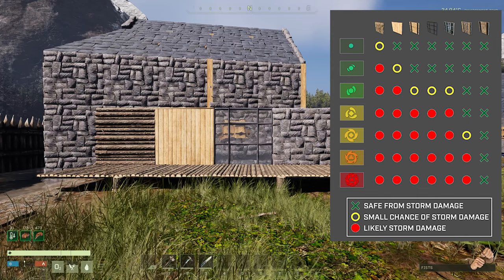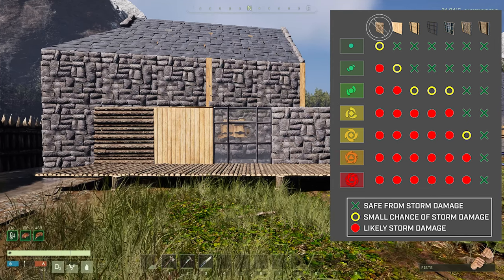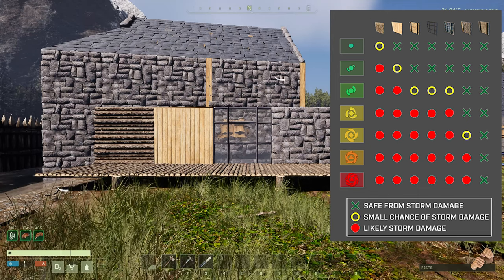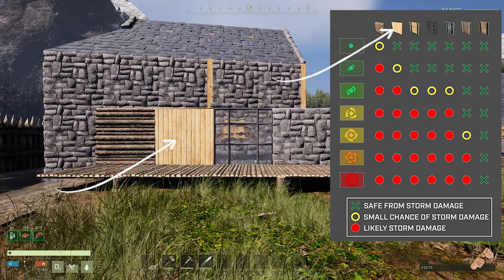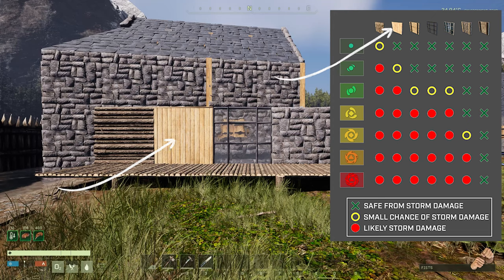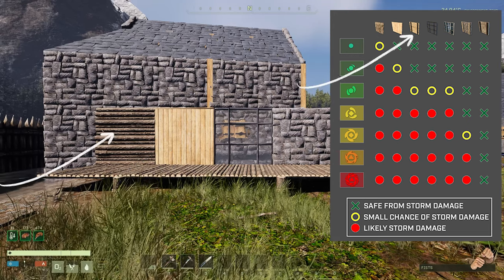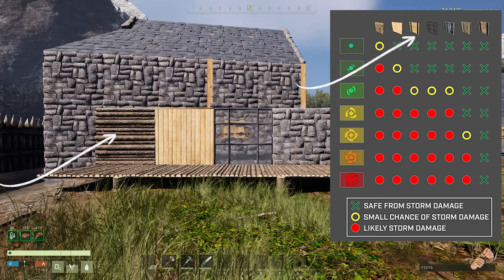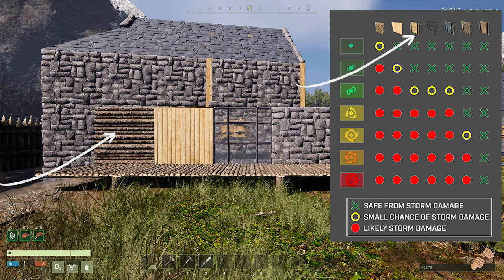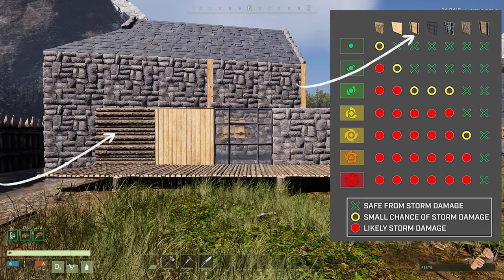Let's not talk about thatch — it's pretty much dead at this point and has always been useless. Next up is interior wood, which will not take damage in a tier 0 storm, but in a tier 1 storm it will start taking damage. Next is wood: tier 0 and tier 1 storms cause no damage to wooden structures, but at tier 2 and above you will start taking increased damage.